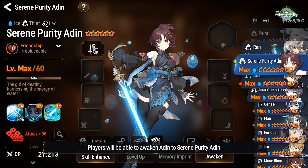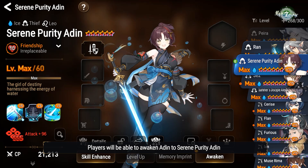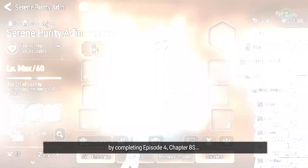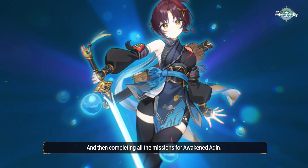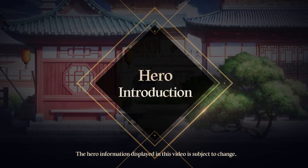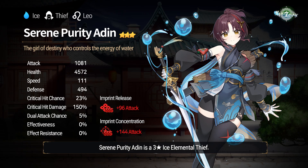Players will be able to awaken Adan to Serene Purity Adan by completing Episode 4, Chapter 8S, and then completing all the missions for Awakened Adan. Serene Purity Adan is a 3-star ice elemental thief. She has high attack and critical hit chance, and can increase her attack even more through her imprint concentration.